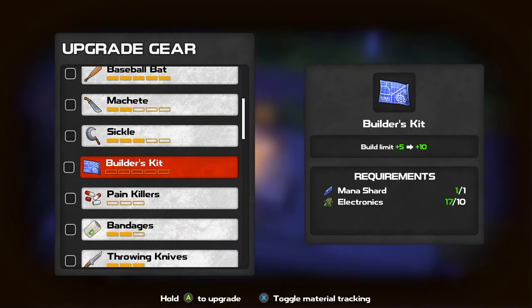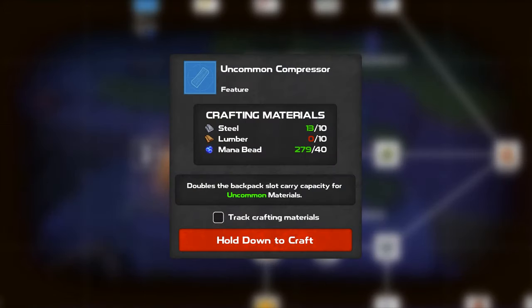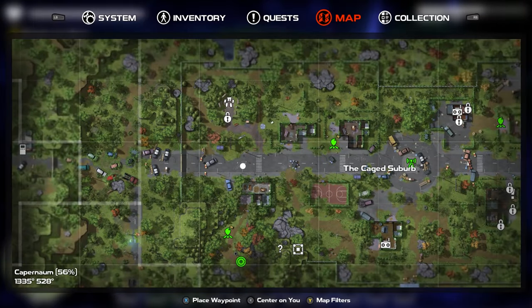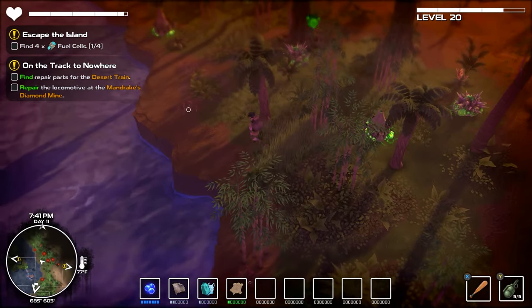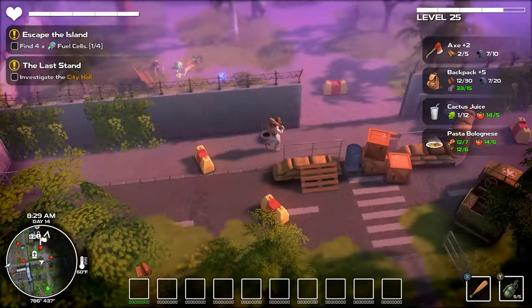Considering how much crafting and upgrading you'll be doing, the UI lets you track just about anything — which means you can easily make things look like an MMO exploded on your monitor, or you can focus on one upgrade at a time. On the downside, you only get one manual map marker, and I was hoping for more, like Breath of the Wild. Sometimes I'd forget which bridge I needed to fix because I didn't bring enough materials for the portable lumber yard.